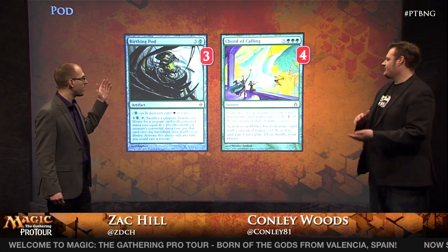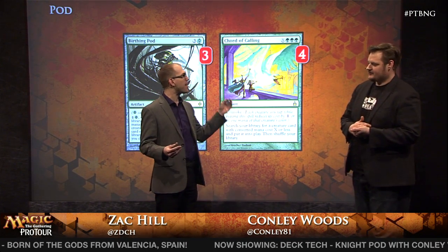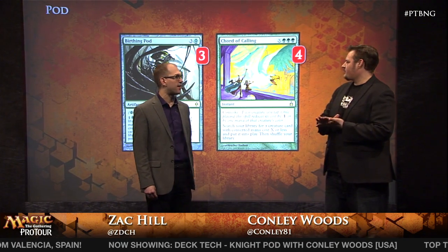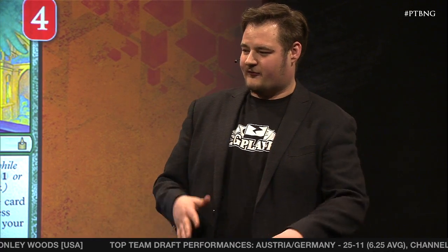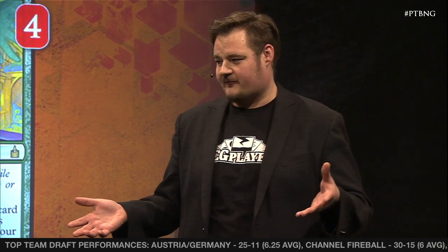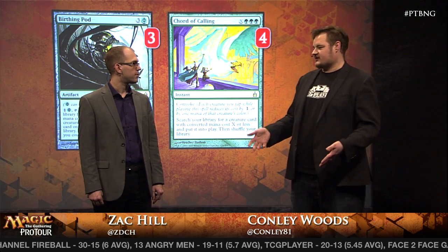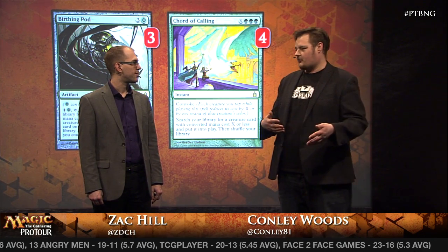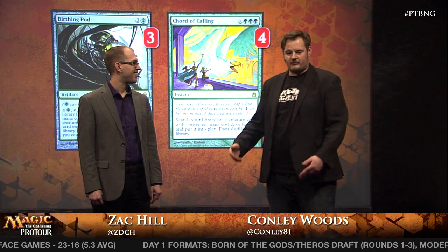We see three copies of Birthing Pod and four Chord of Calling. Chord of Calling is kind of an awkward card. The deck's called Pod, yet you're only playing three Pods and four Chords. Why is that? Pod's been a unanimous four-of in this deck for a very long time, but in a metagame where Wild Nacatl's attacking you, you can't really play it on turn three and activate it on turn four and take four damage — you're just bolting yourself and can't afford that against aggro decks. Chord of Calling gives you instant-speed interaction that a lot of decks don't expect, and if you ever draw two, you basically just set up your combo at the end of their turn and then on your turn, acting just like a Birthing Pod would.